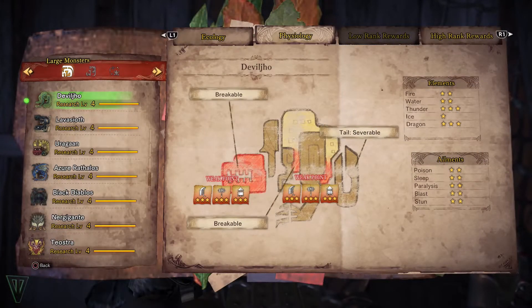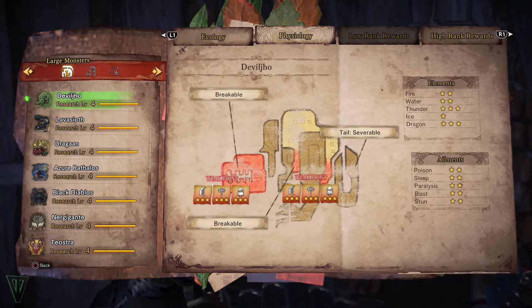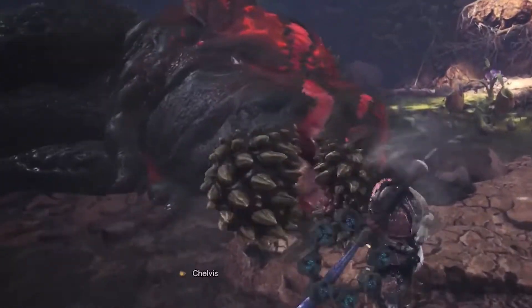Joe is primarily weak to thunder and dragon, so you've got plenty of options between the two. He is susceptible to all status ailments as well. Be mindful that Joe really only has two weak spots: his head and his chest. You can break his head, cut his tail, and you can also break a small crest on his underbelly.